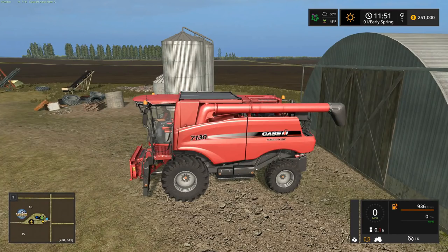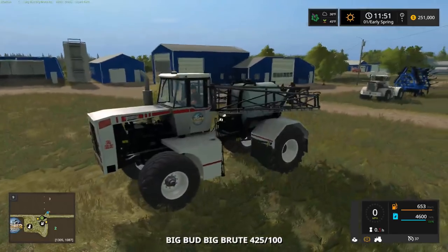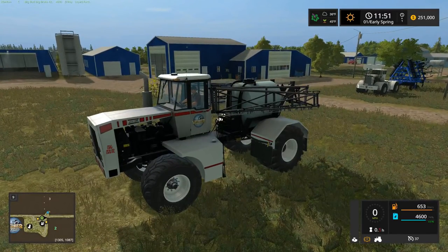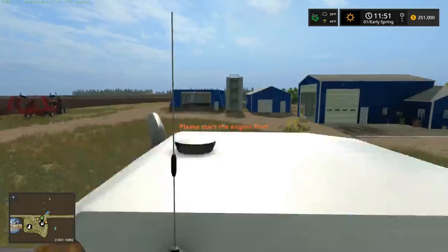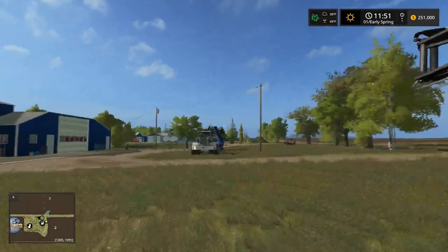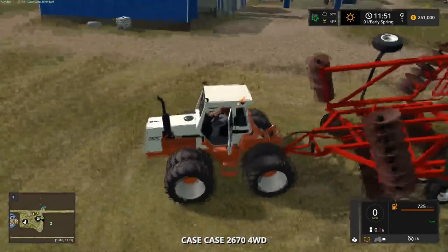I'm probably going to replace the combine this episode - we'll see how much the other combine is and if we can afford it. We got the Big Brute sprayer, which I did go in and edit - it now goes 15, actually 16 miles per hour spraying, so a little bit quicker than the awful nine miles per hour it was before.